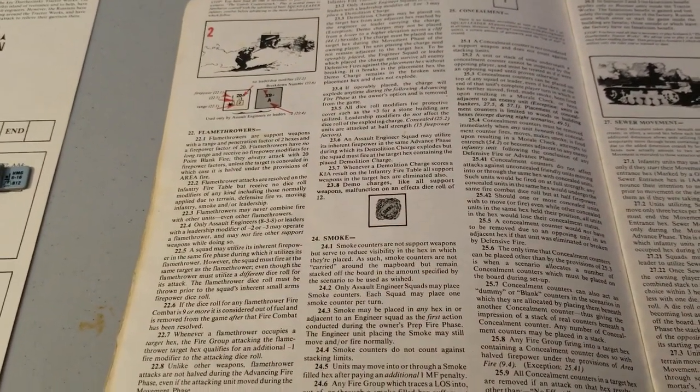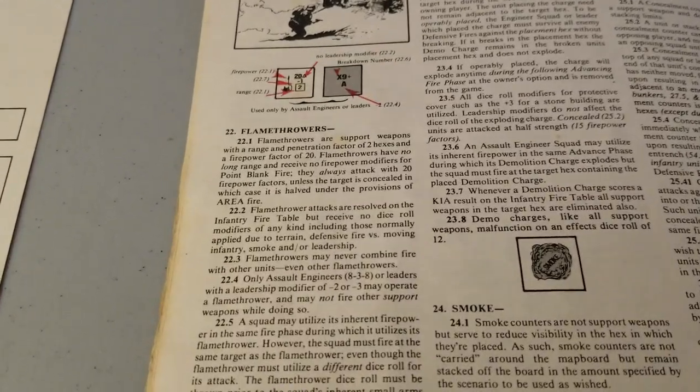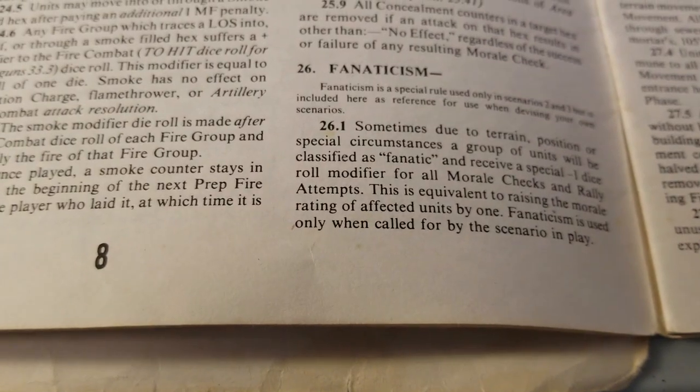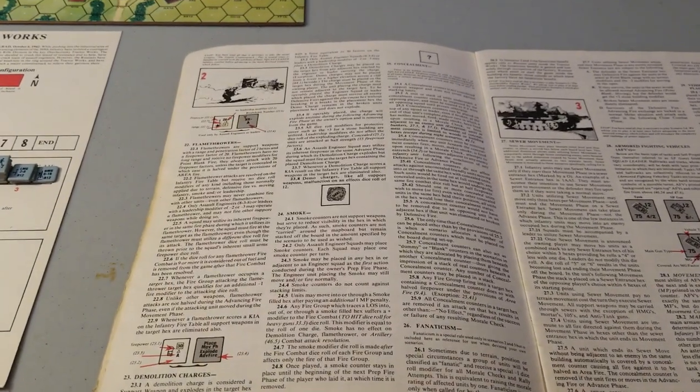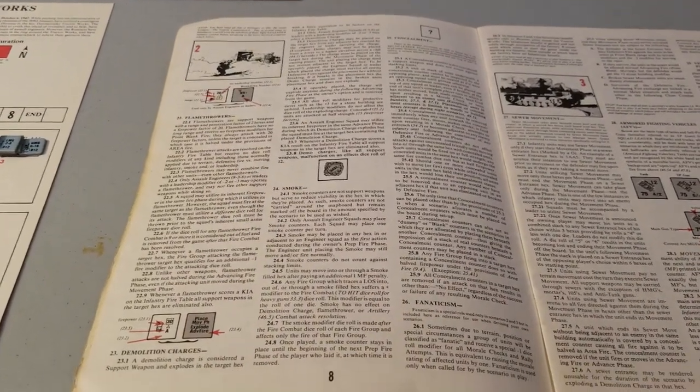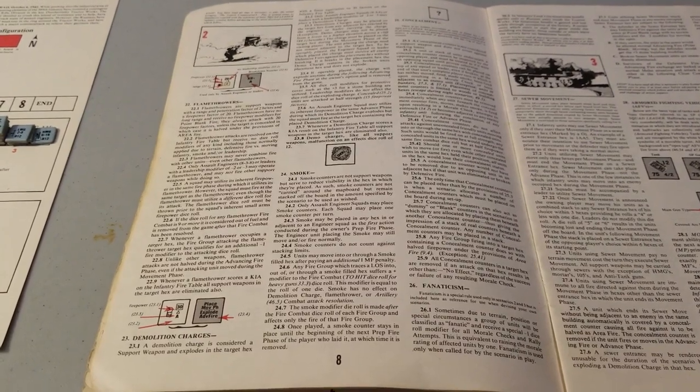Let's have a look at some of the new rules. Rules sections 22 to 26. We learn about flamethrowers, demolition charges, smoke, concealment, and fanaticism. All this can be found on page 8 in the 4th edition, plus a paragraph on page 9. Once you get through that, then we're ready to play.